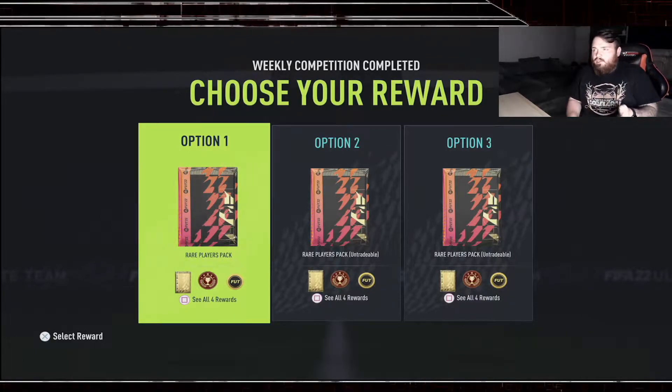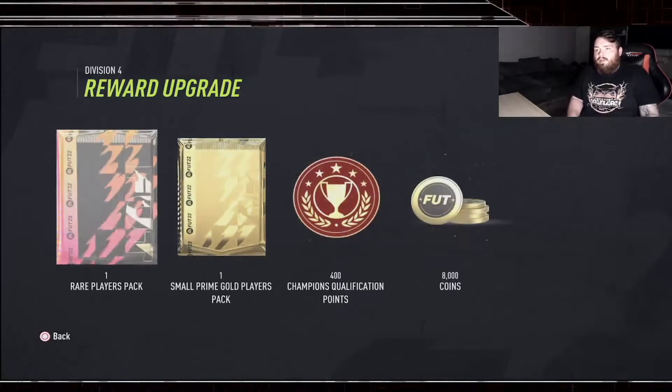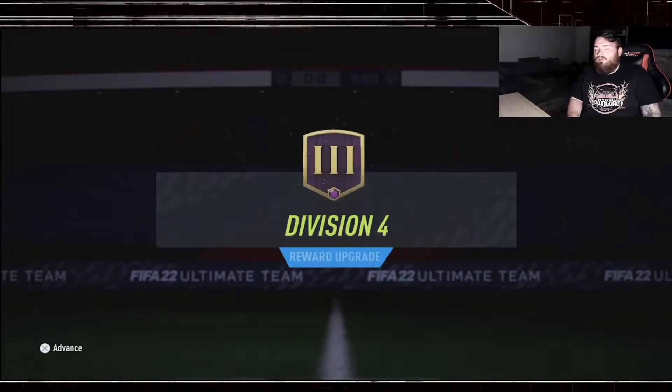I've done marquee matchups and stuff, I've got a couple of objective packs, I did the Grealish to Citizens SBC, and I did hybrid leagues - got first 11 done finally. So we've got another 50k pack. For div rivals we're going to take tradable as we always do - a rare players pack, a small prime gold players pack, 400 qualification points and 8,000 coins.